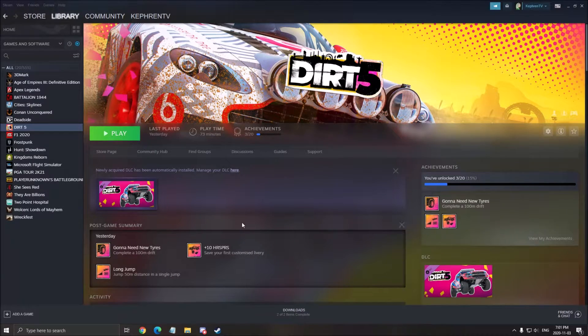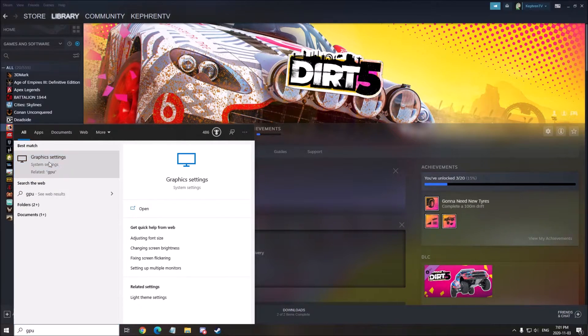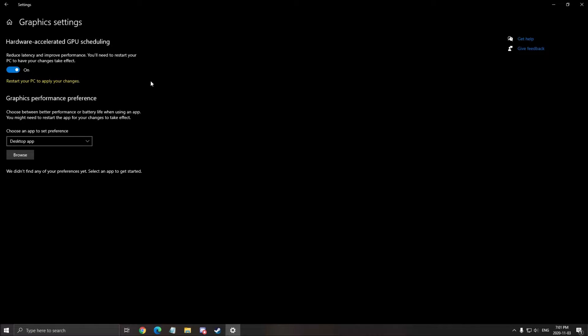One more thing you can change: you need the latest version of Windows 10, version 2004. Search 'GPU' in your search bar, click graphic settings, and you will see a feature called hardware accelerated GPU scheduling. Make sure this is turned on — you'll need to restart your computer when you enable it. I have a dedicated video explaining what it does. It helps if you have a low-end or mid-range computer, but if you have a high-end computer you may only gain around one FPS — it's more for people with low-end or older computers.